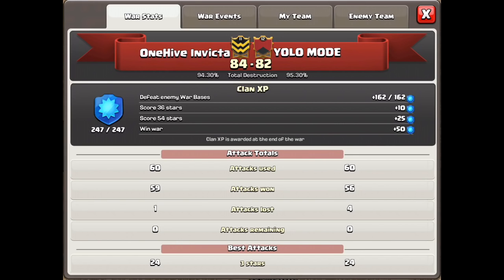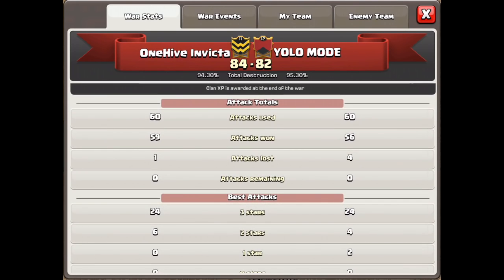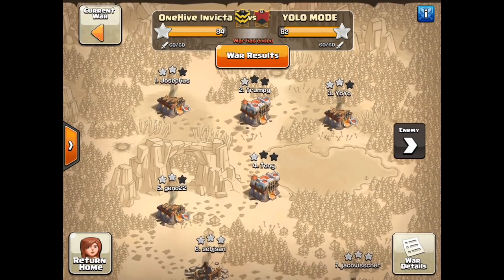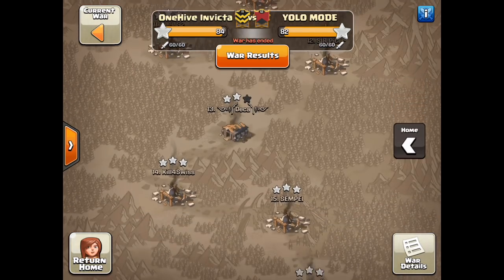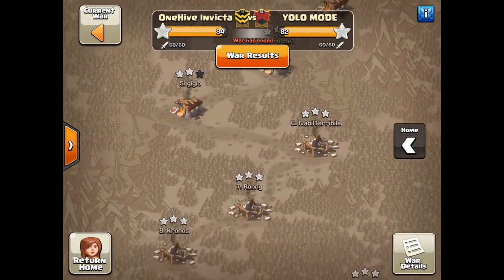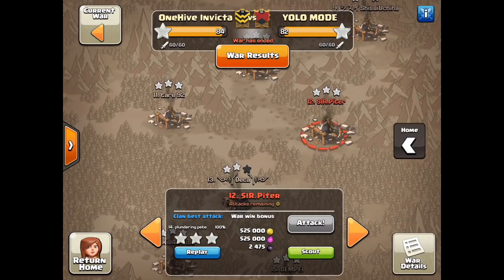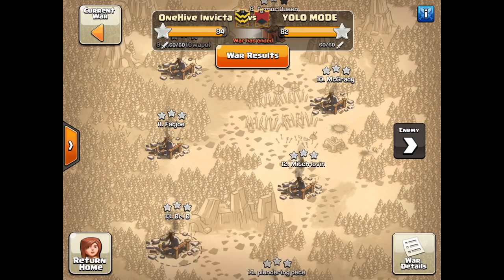So there you can see the basic war statistics — 84 to 82. They had a bit higher percent than we did, one percent higher. We each put up 24 three stars. We had six two stars. They left two one-star bases on our side, and both of those were Town Hall 11s. The breakdown was actually exactly the same: we had five Town Hall 11s on both sides, even numbers of Town Hall 10s. Town Hall 9s started right here with number 12, and also right here with number 12 on our side with Mitch.